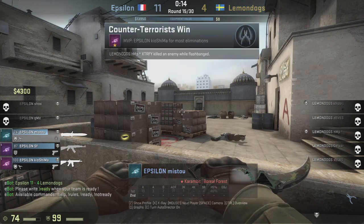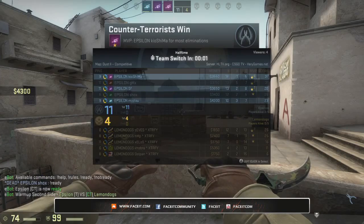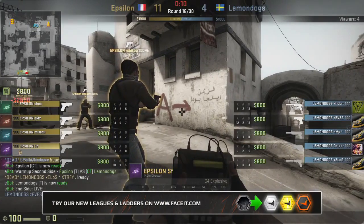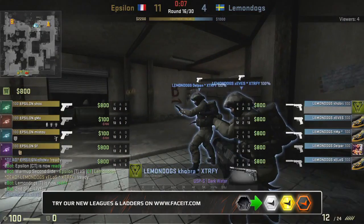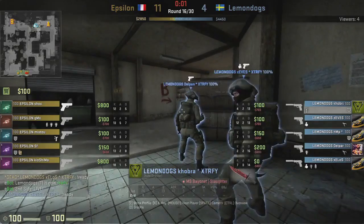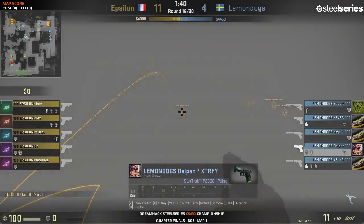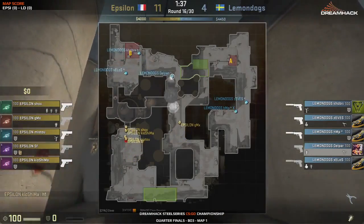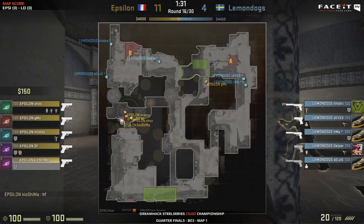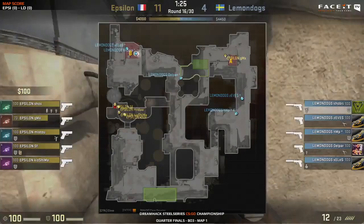Epsilon look a lot stronger than the Swedish side. We'll see how their T side plays - Lemon Dogs are not as strong on the T side as CT. This is going to be interesting because I felt Lemon Dogs should have their best side on the T half here - just because it's Dust 2, because Delpan is a beast with the AWP, and because this is the map that favors individual dueling and picking battles. We see the pistol round with Epsilon trying to make their way into the upper tunnels.